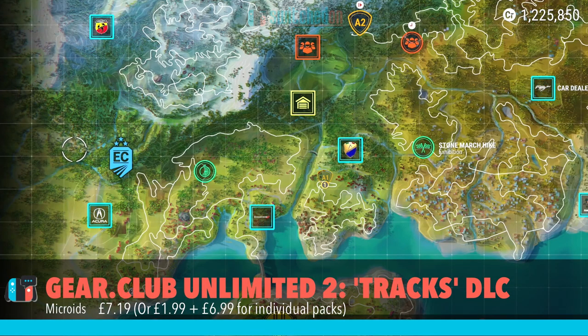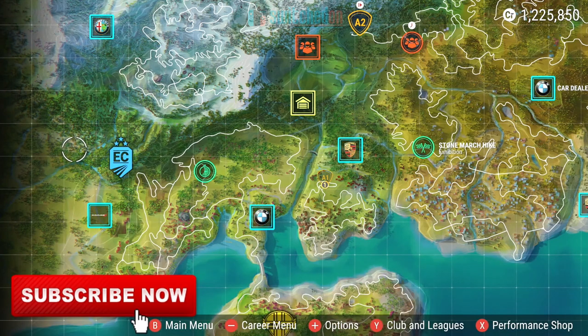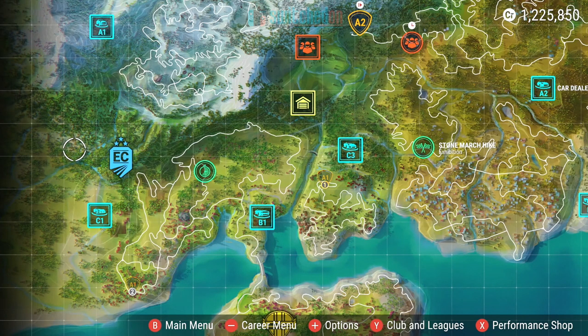Hello, welcome to Switched On, Paul speaking. Today we're going to be having a look at a new release that's coming out physically but also is available as DLC on the eShop — that is the update to Gear Club Unlimited 2 on the Nintendo Switch, which is a Nintendo Switch exclusive.